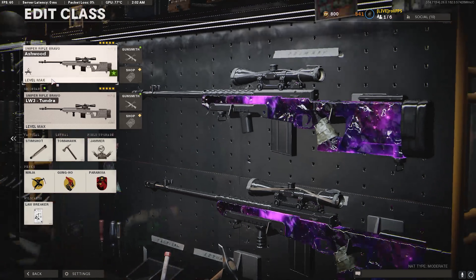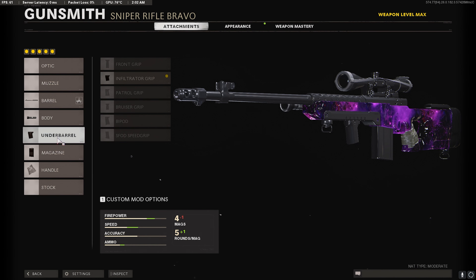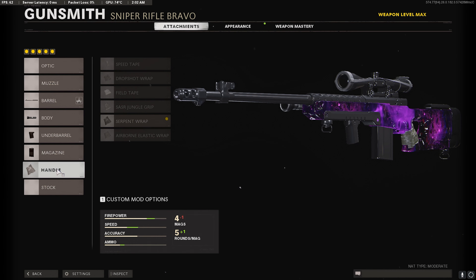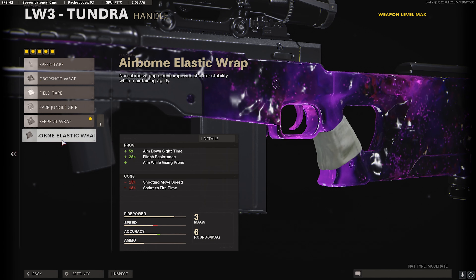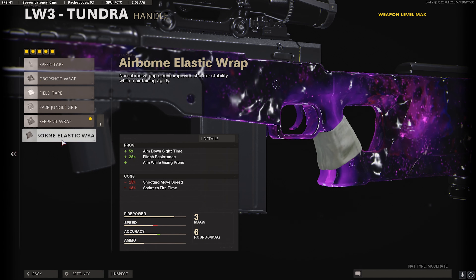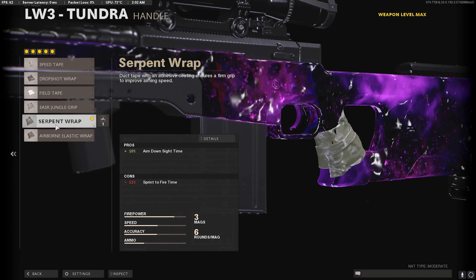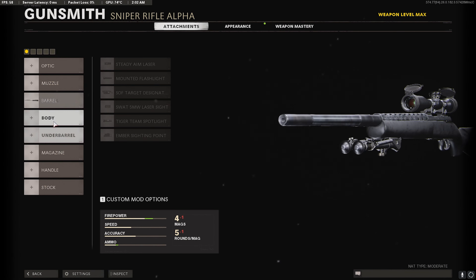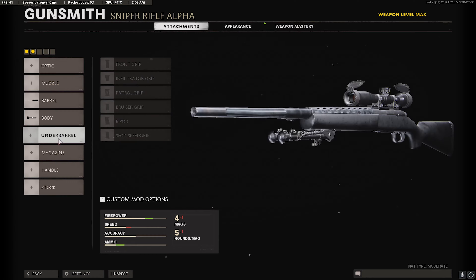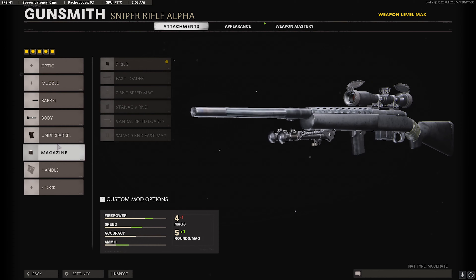Going into the class setups, starting with the Tundra: I'm using the Tiger Team Barrel, Tiger Team Spotlight, Infiltrator Grip, 7 Round Mag, and Serpent Wrap. The Serpent Wrap is actually faster than the Airborne Elastic Grip, so please don't use the Airborne anymore — it got nerfed so bad it's not worth using. Please put on the Serpent Wrap. If you play modes like Search and Destroy, always put on the Jungle Grip. Going over to the Paddington, we're using the same setup: Tiger Team Barrel, Tiger Team Spotlight, Infiltrator Grip, 7 Round Mag, and Serpent Wrap.